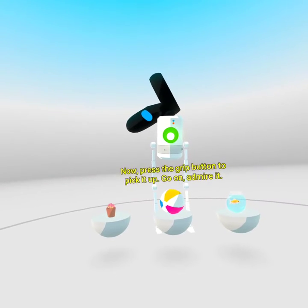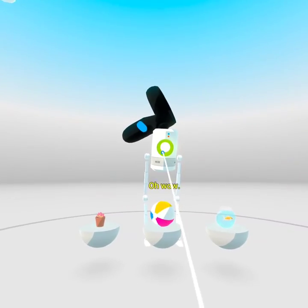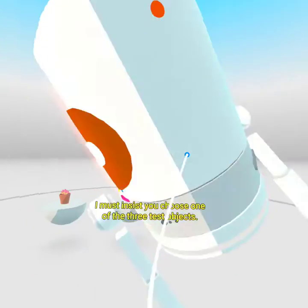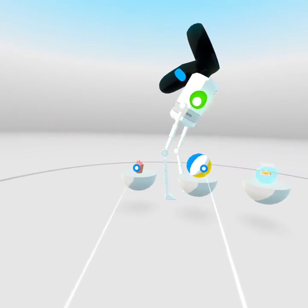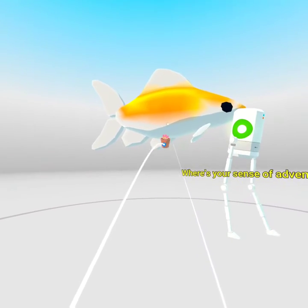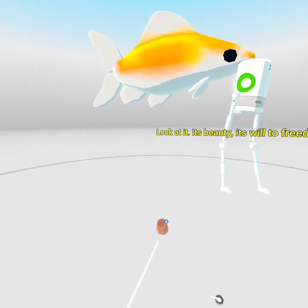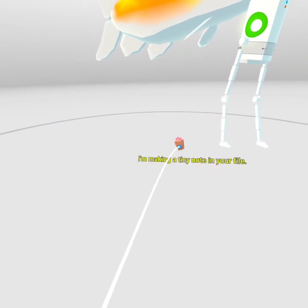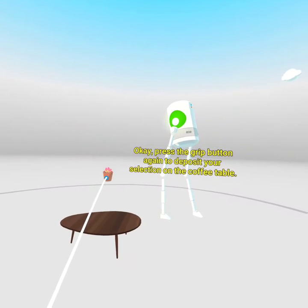Admire it. While I appreciate your selection, I must insist you choose one of the three test objects. Wrong! My profiling table indicates fish as the most beautiful. Where's your sense of adventure? Come on, look at this fish! It's beauty. It's will to freedom. I'm making a tiny note in your file. Press the grip button again to deposit your selection on the coffee table.